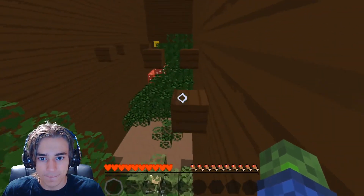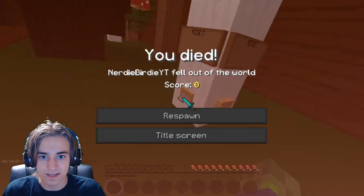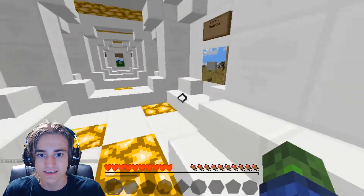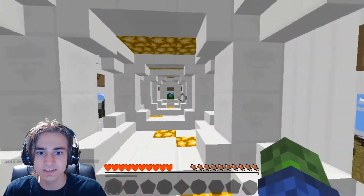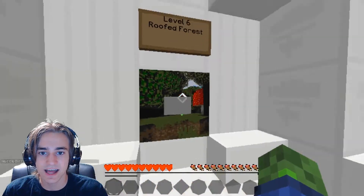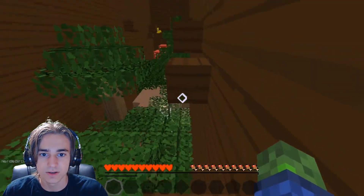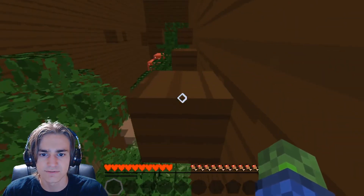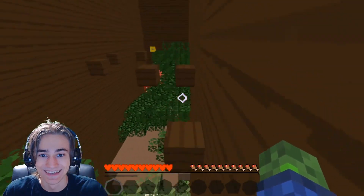Here we go. Oh, dang it — I fell. Where's the button? Here it is, it's on this mushroom. Of course it is. Mushrooms are nice. I feel like this is just so relaxed that I can talk about something else. What should I talk about though? Nothing's interesting in my life — I'm kidding, guys.